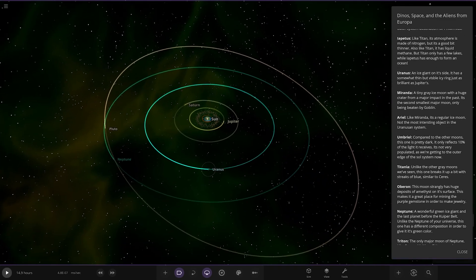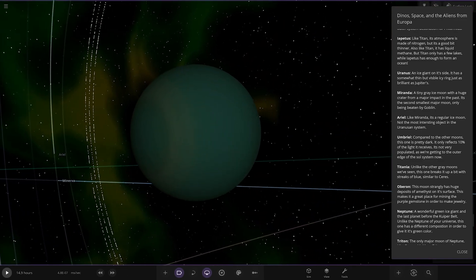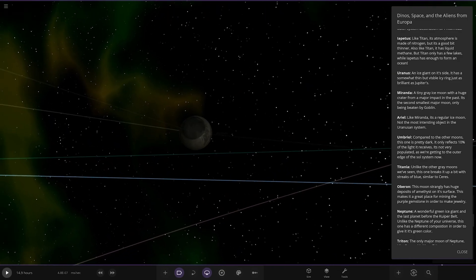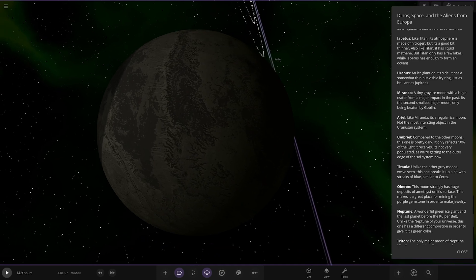Next up we'll head to Uranus. Is it the same old Uranus? An ice giant on its side with a somewhat thin but visible ice ring. Miranda — a tiny grey ice moon with a huge crater from a major impact in the past. It's the second smallest moon, only beaten by Goblin.